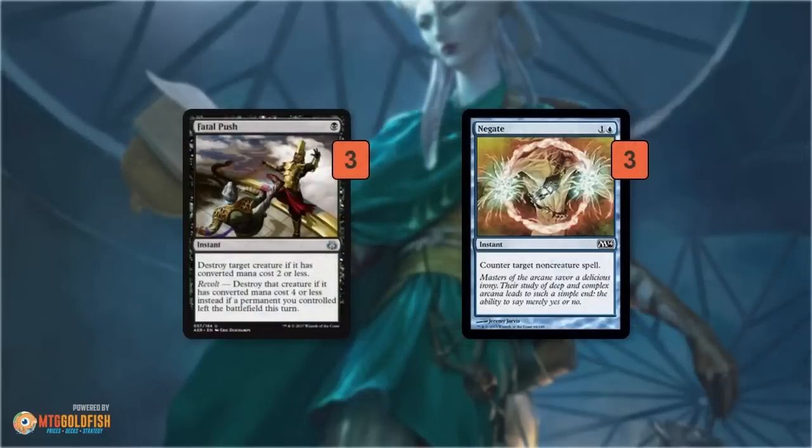Mana-base wise, the deck runs a bunch of fast lands and basic lands along with the two Evolving Wilds we talked about. In the sideboard, Fatal Push deals with a lot of stuff in the format — and it's even better in this deck than most because the deck is really good at triggering revolt at instant speed, so it answers the Copycat combo and a ton of creatures.